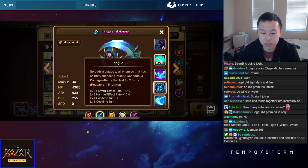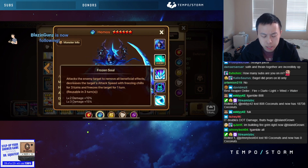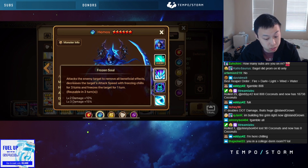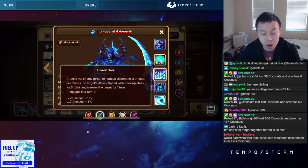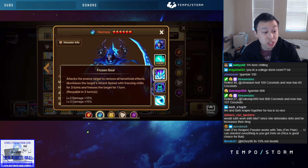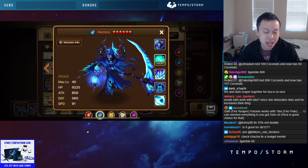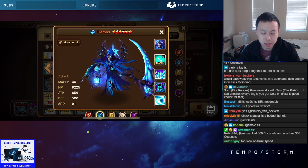That hasn't changed — oh, it's just guaranteed now because you skill it up, that's why. The water one: attacks the enemy target to remove all beneficial effects, decreases the target's attack speed with freezing chills for three turns, and freezes the target for one turn. Wow, that's a good single target — a strip, a three-turn slow, and a freeze all in one. Holy crap, that might be good for PVP! The base stats are so low though — that's literally the problem with this unit.